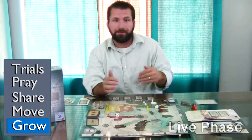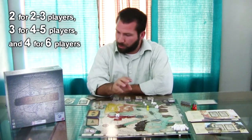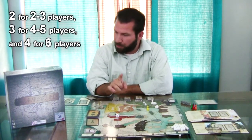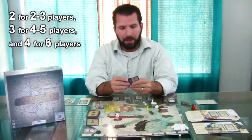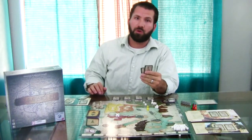Once you've gone through the Live phase, pass the Elder token to the next player and that player does it again. With two or three players, the Live phase happens twice. With four to five players, it happens three times. With six players, it happens four times. An easy way to track this: once you're down to two cards, that's when you'll do the Mature phase.